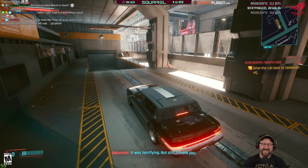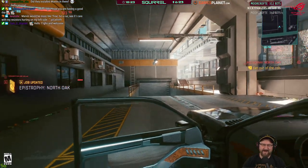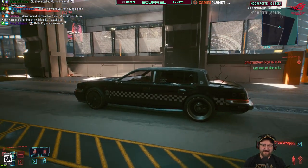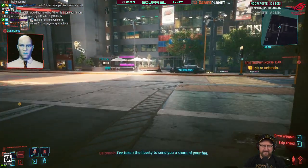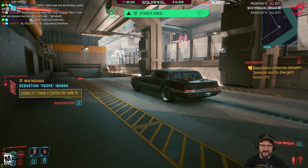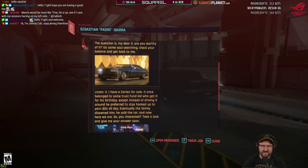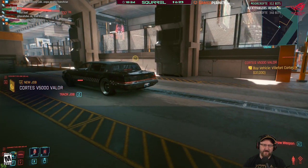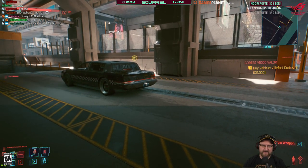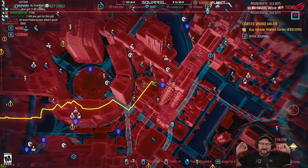It was horrifying, but still — thank you. Sincerest thanks for your assistance, V. I've taken the liberty to send you a share of your fee. Street cred's gone up as well. Have a Cortez for sale — Cortez Valor, 7,000. We had 9,950, so we now have 11,090. He gave us about 1,100 or so.